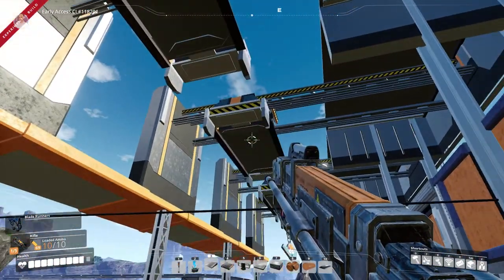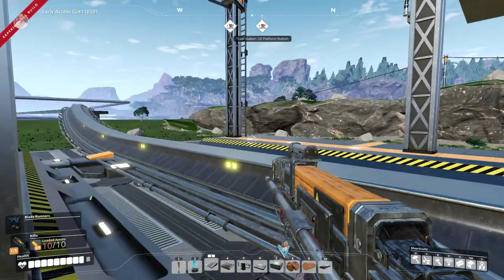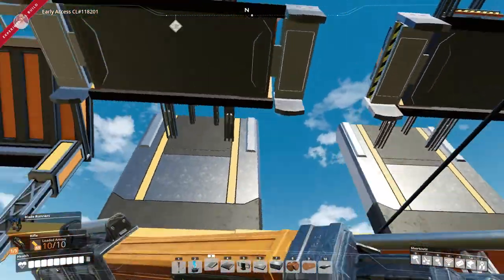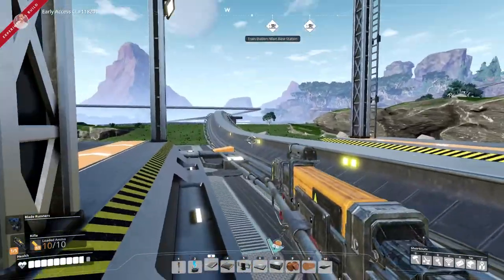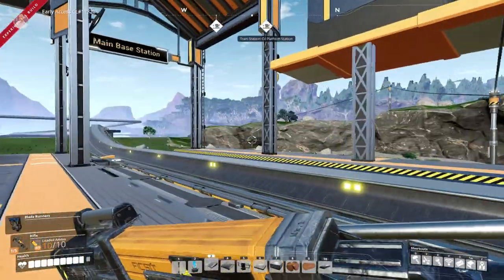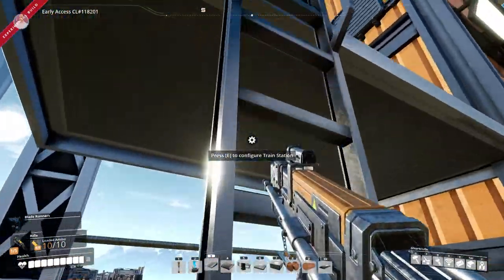Let's say you fill up the freight platform and you set it to loading — as the train stops right over here at the station itself, the train carts behind would just literally stop underneath these grapple arms, okay? Let's just call them grapples.